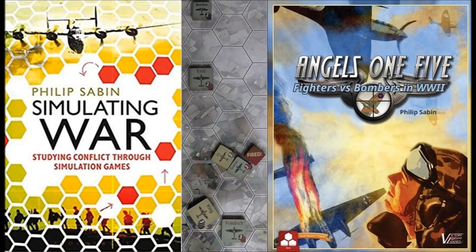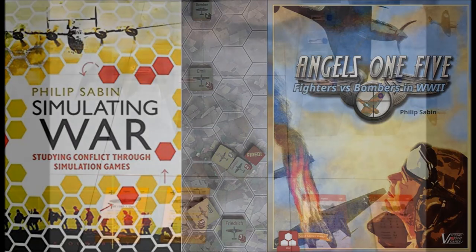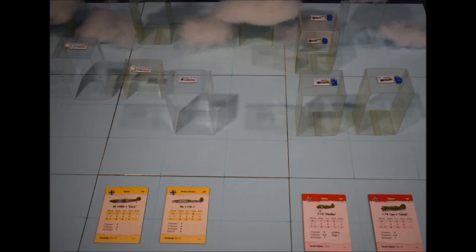The key innovation in Full Circle is that I return to the top-down 360-degree perspective used in my own simple and generic Angels 1-5 design, published in my book Simulating War, and later by Victory Point Games. Previous editions of Dogfight used abstract lateral blocks or perspex stands to reintroduce a 3D element to the 2D side-scrolling perspective used in Wing Leader itself. Full Circle goes much further, and combines the fully 3D perspective of Angels 1-5 with Wing Leader's visual and technical distinctions between hundreds of specific aircraft types, to obtain the best of both worlds.